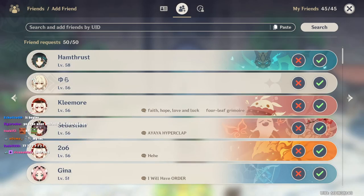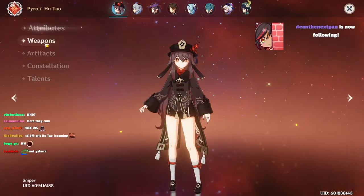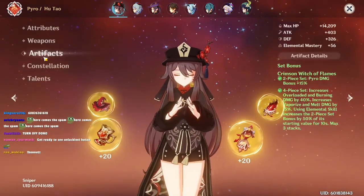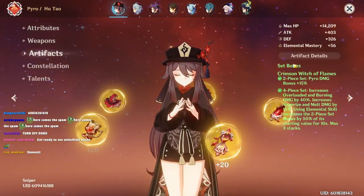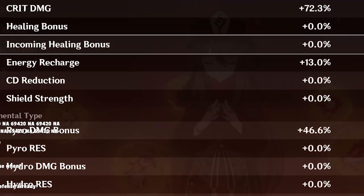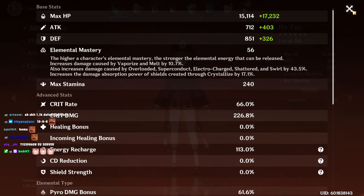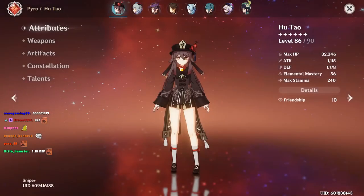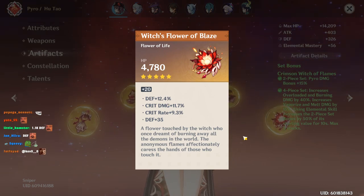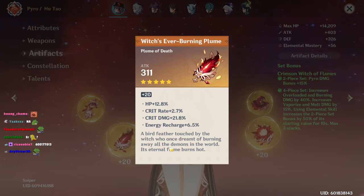Let us begin with the Kutel flex off. Where is the missing stat? This looks kinda low. Defense? A lot of defense, I suppose. Let me check. That's some defense. Some health is fine. This is a good overall piece.